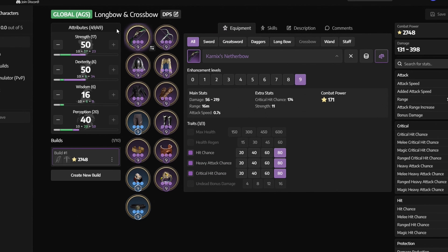For stats at endgame, we want to get 50 Strength, 50 Dexterity, and 40 Perception.